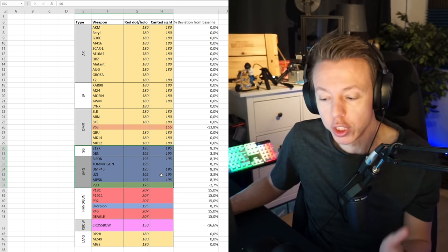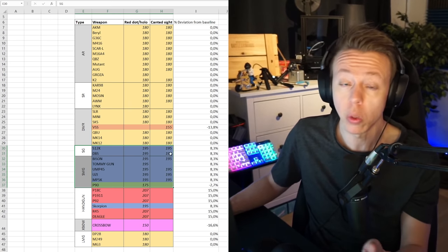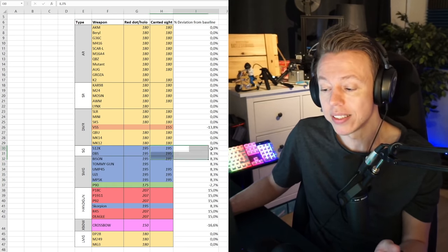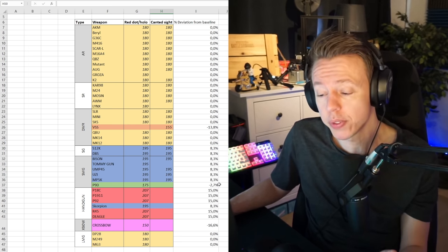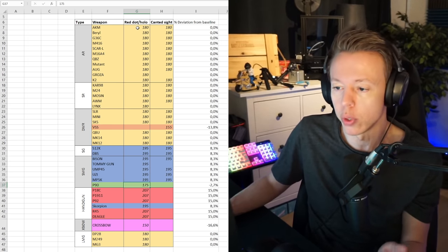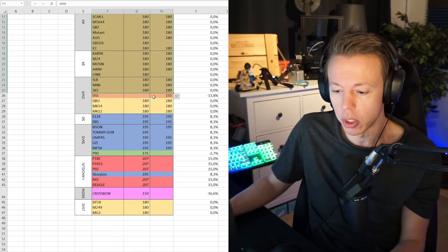With shotguns and submachine guns, your sensitivity is actually higher when using a red dot or candid sight — it's about 10% higher. Except the P90, which is 3% lower than the baseline of 180 degrees that I found with assault rifles, sniper rifles, and mainly DMRs.